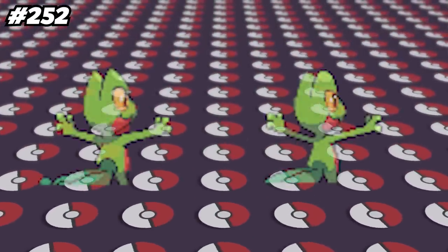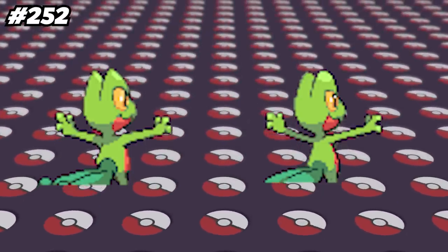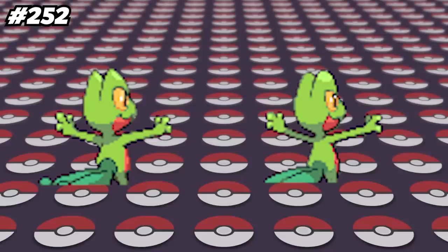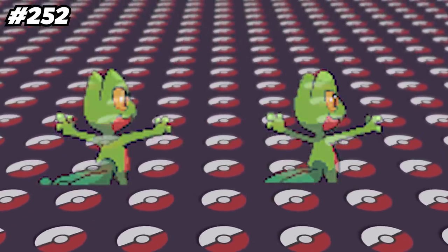Trico has an unused backsprite in Pokemon Diamond and Pearl, which you can see on the left here, with the final version being on the right. The unused sprite has bigger eyes, you can see a bit more of its tail, and is positioned slightly to the right of the frame as opposed to being centered.